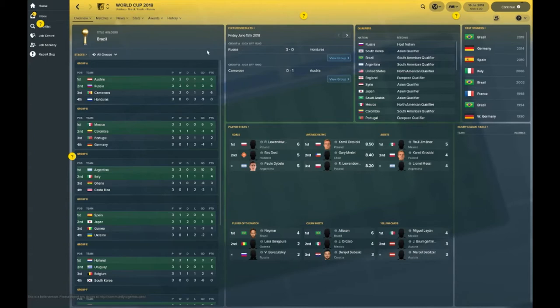The draw was made December 1st 2017, and these are the draws the simulation came up with. In Group A: Austria, Russia, Cameroon and Honduras — Austria topping the group, Russia squeaking into second spot and making it to the second round. Group B shocker: title holders Germany finishing rock bottom, European champions also in that group finishing third — Mexico and Colombia making it through to the next stage.